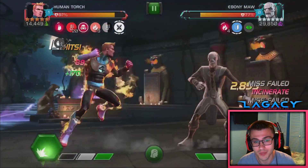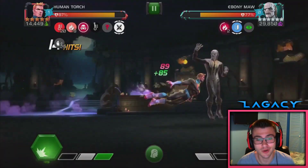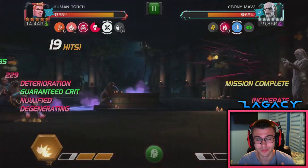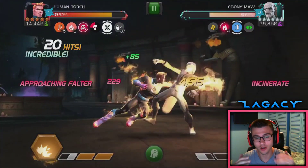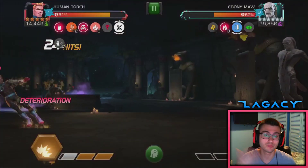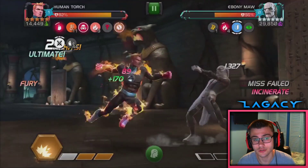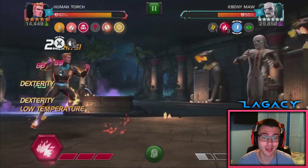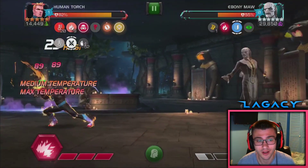As you can see right there, the miss failed. So basically when Human Torch is above 10 temperature, the Smolders let his temperature stay higher for longer — it basically decreases slower, and also every time you Smolder you get 5 temperature. So as long as you're above 10 temperature, you can't miss. That counters Ebony Maw's miss mechanic, which is great.